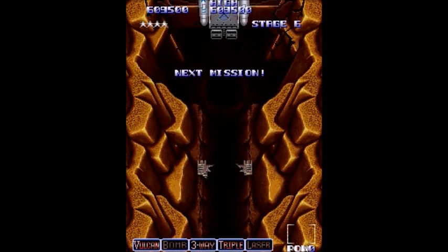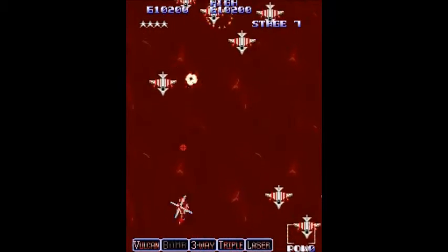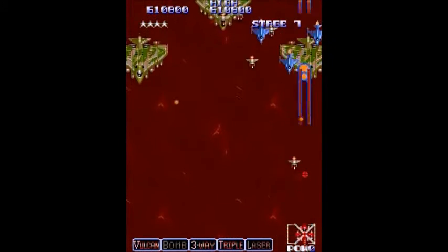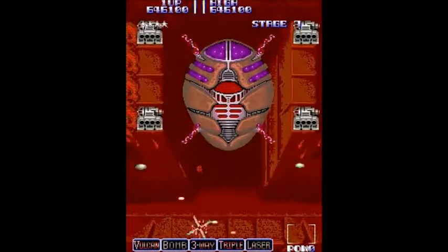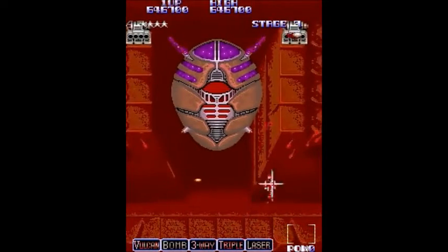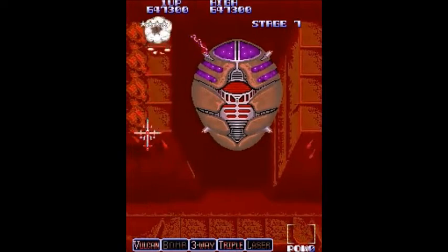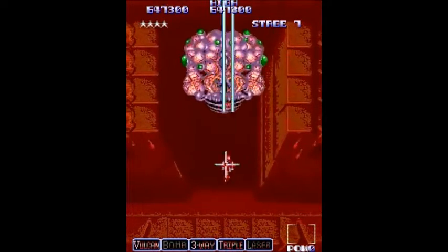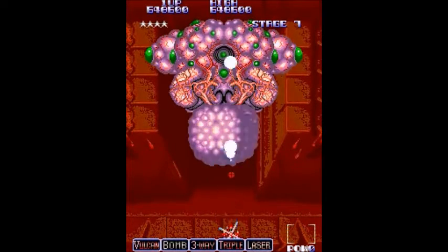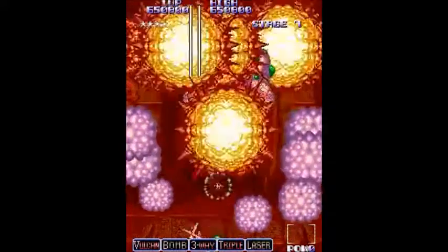Now on to stage 7, which is another vertically scrolling level. Then stage 8, the last stage, will be a 3D sprite scaling space area type level. Here is the boss — you have to take out those four sensors and they'll fire four shots at you. Then those sensors drop the main body and it morphs into some weird thing. You have to shoot its sensor, avoid the green shots, and just keep weaving back and forth shooting its sensor.